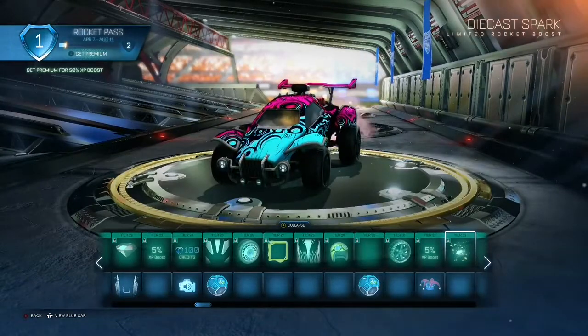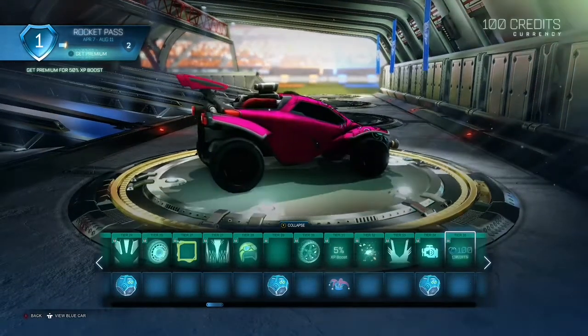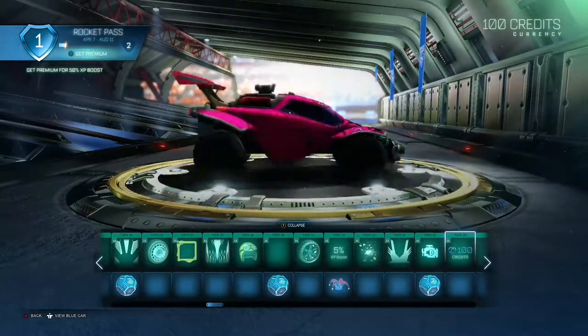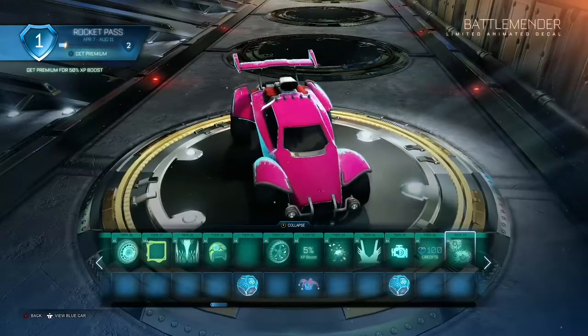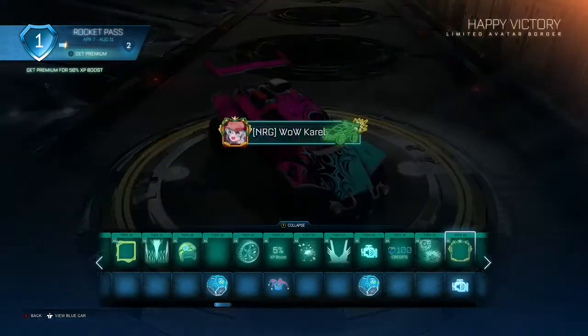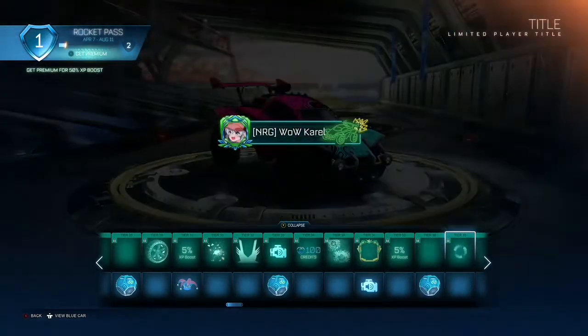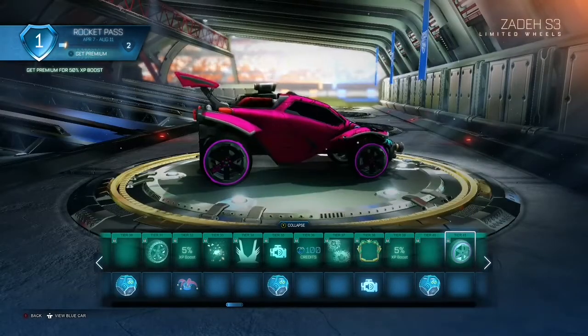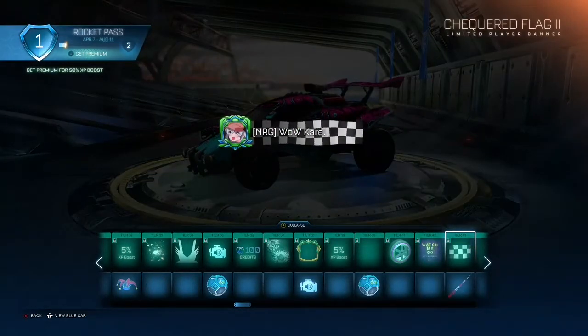A little clown topper, more decals for the new car, a motor sound. This decal is actually kind of nice — I really like it, it kind of reminds me of broken glass. Another banner for your avatar, these wheels that look like the wheels from last season, some music, an animated banner, and a paint finish.